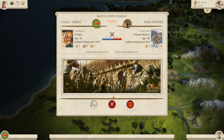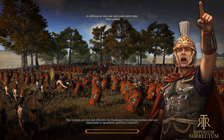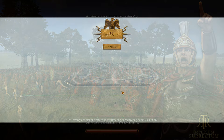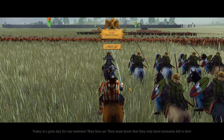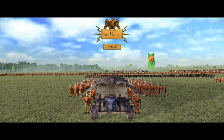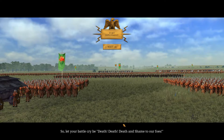The quicker we can get Gaul fully under our control the better, because we can get our finances in. We're a bit of a poor region of the map. The Italian Peninsula is really wealthy, followed by Greece and Spain, so we're going to have to be a little bit careful with how we build up our economy and just try and claim as much territory as we can. Today is a grim day for our enemies — they face us. Let your battle cry be death, death, death, and shame to our foes.